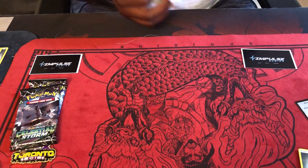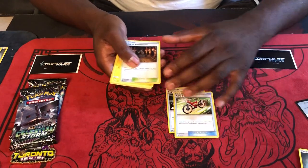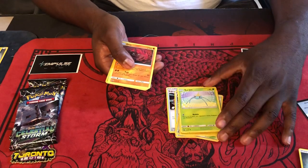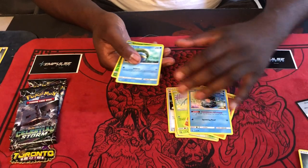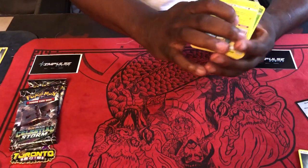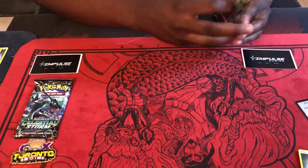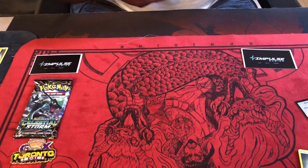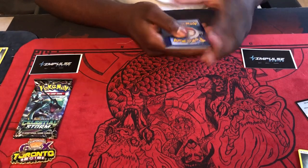Man, I think I put all the juice in the beginning of this pack. Making these videos is hard when you never know what you'll get. Super Scoop Up, Acro Bike, Shrine of Punishment, Electric, Surskit, Onix, Clamperl, Lotad, reverse holo Delcatty, and Manetric. Well, that's a lot of Manetrics — people were wondering how I got three. That's how — literally all I was pulling was Manetrics. I ran the Manetric pack, had Manetrics, pulled another Manetric or two. I was like, this is crazy.